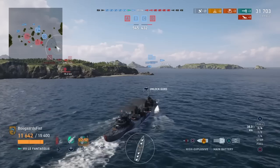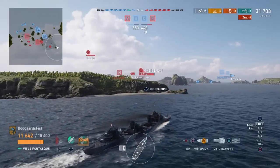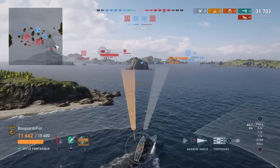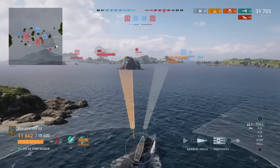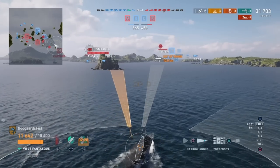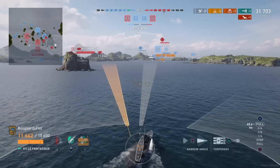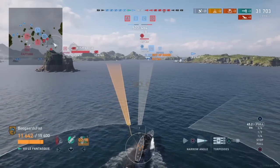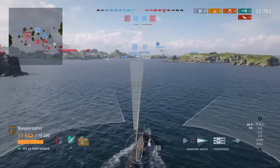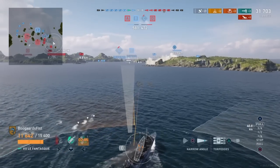We've killed that Destroyer with some help, and now we're basically going back to defend C. We're trying to slow down the push over here. The enemy heavily weighted on this side to begin with, and we're whittling them down. Now there's a stalemate on the other side. If you see that long island chain running roughly north to south through the center, it's effectively splitting the map in half — one half has one cap (A), the other half has three caps in a triangle pattern. Analyzing the map, I would say you always want to control this eastern side — it's much easier to get those three caps under your control and win.